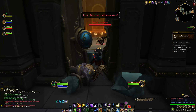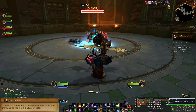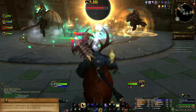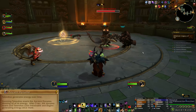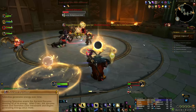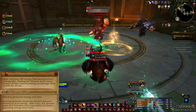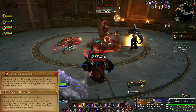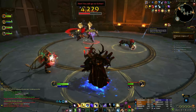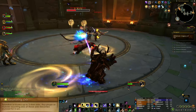The next boss is Sentinel Talondris. She will begin the encounter with 2 stacks of Inexorable, making her immune to the next 2 stun effects. While she is protected, she charges up Ancient Dynamo over time. If her Ancient Dynamo reaches 100, she will cast Titanic Empowerment, making her immune to crowd control and increasing her damage done by 50% for 30 seconds.